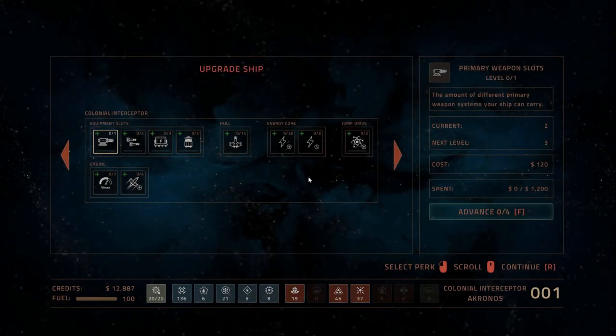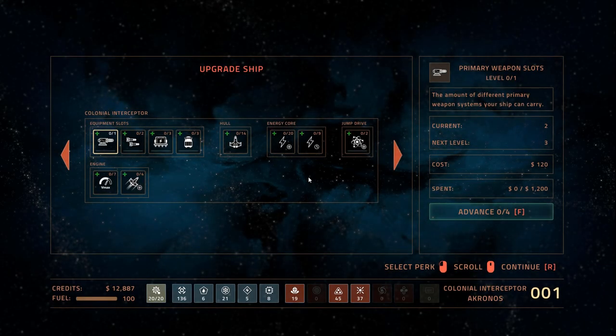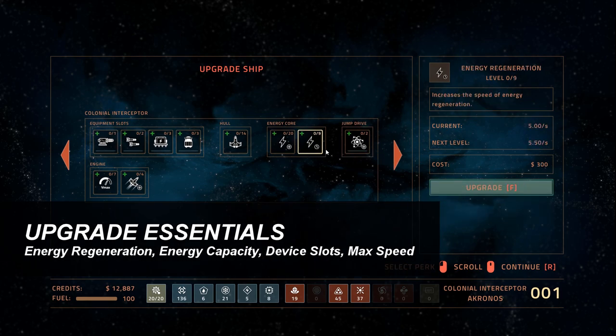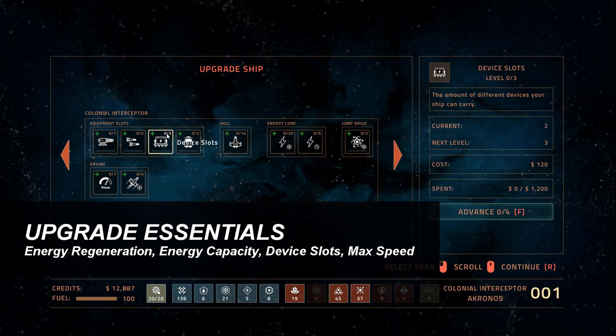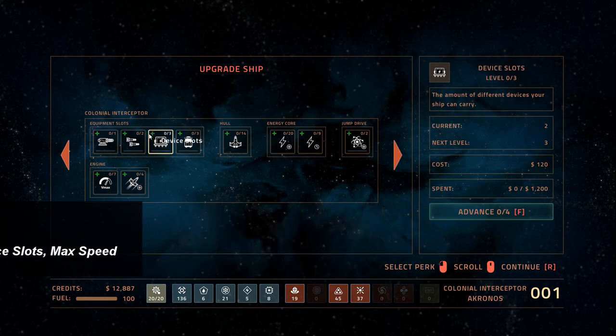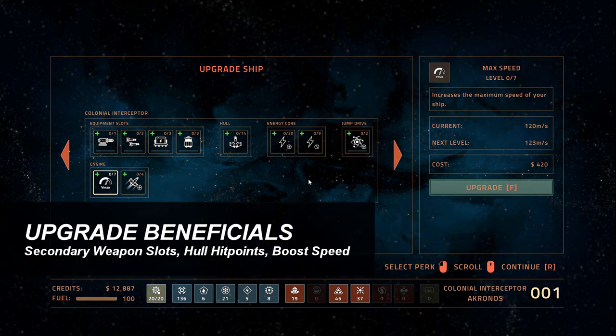Now, upgrading. It's going to depend on which ship you're using, but as a general rule of thumb, I think it is very important to upgrade energy regeneration, energy capacity, your device slots, and your max speed. Secondary weapon slots can also come in handy, and your hull is also very beneficial — with boost speed as an additional bonus.